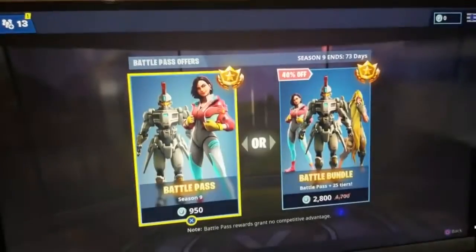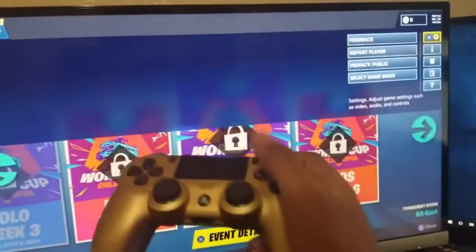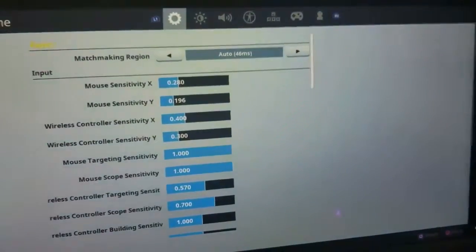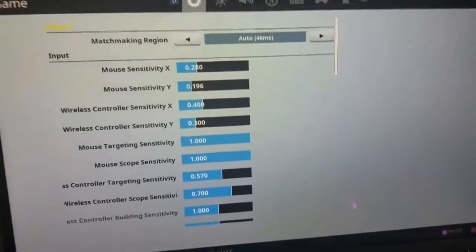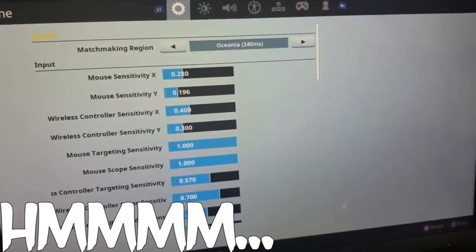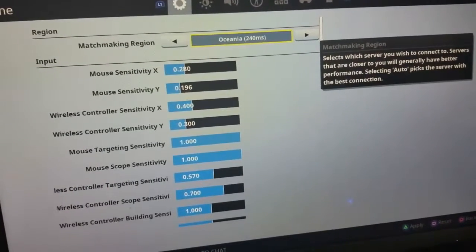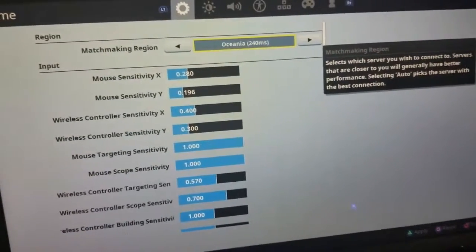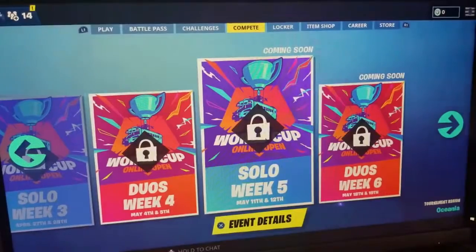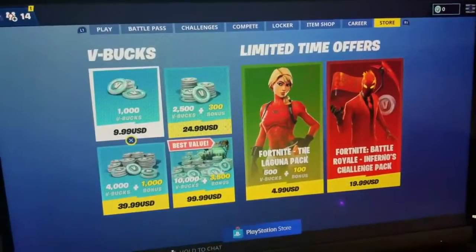Go ahead and hit the options button on your controller, go to settings. From here, go to the matchmaker region and make sure it is set to the highest one — so for me it's Oceania, but for you it might be Europe or Brazil. Go ahead and hit triangle once you've selected the highest ping matchmaking region, or the Y button if you're on Xbox. After that, go over to the store.